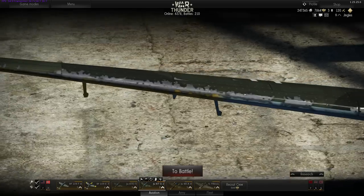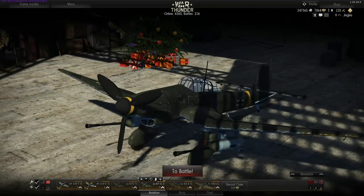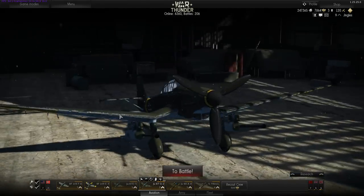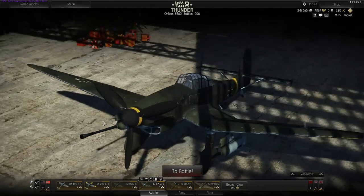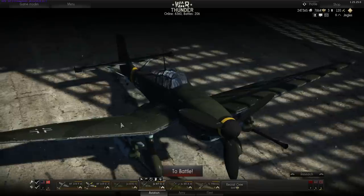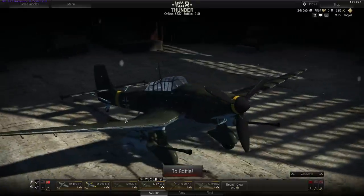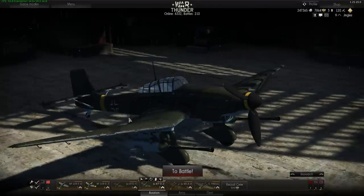Here's the Ju-87G in my hangar. It doesn't carry any bombs at all — it doesn't have the engine capacity — because it's got two big 37mm anti-tank guns mounted under the wings. Actually these are anti-aircraft guns from the Flak Panzers. It has a very limited ammo load — about 12 shots — and it fires slowly: bang, bang, bang, bang. This thing was basically a stopgap to take out Russian tanks on the Eastern Front. They looked at the Sturmovik and thought, we'll stick these guns on a Stuka.